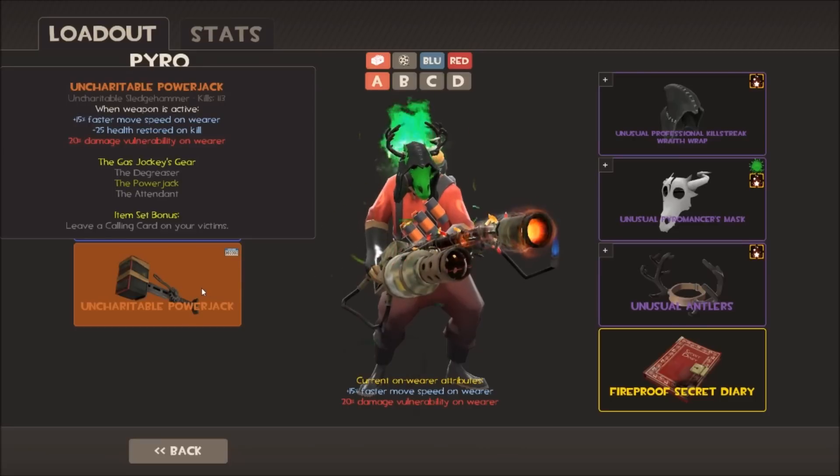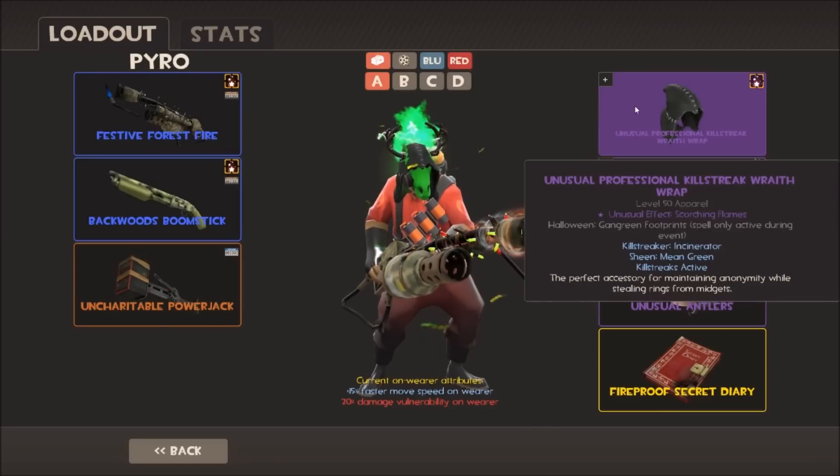I've got the Powerjack, which I think is the best melee for Pyro - gives you extra speed especially since the Axtinguisher got nerfed. Since it no longer guarantees full crit hits regardless of where you hit, only from behind, the Powerjack gives you extra mobility. Moving on to cosmetics: my Wraith Wrap is a scorching flames one with professional killstreak and a Halloween spell - gangrene footprints for green footprints. When I traded for it, it was the only scorching Wraith Wrap in existence - the first ever high-tier Wraith Wrap. No burning or scorching ones existed at that point.